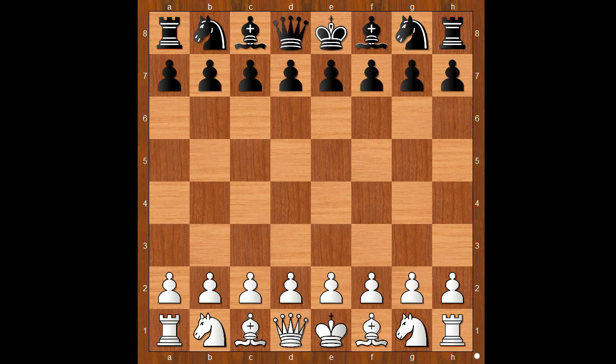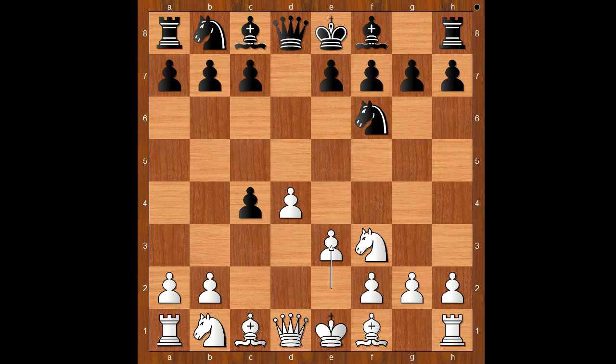Anything important happened to you in 2022? Beidulaeva had white pieces and she started with d4. Bukur played d5. c4 — the Queen's Gambit. d takes on c4, accepted. Nf3, Nf6, e3, e6, bishop takes on c4, c5 — the most played move attacking the white center.